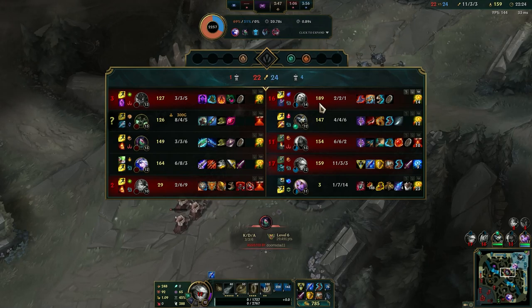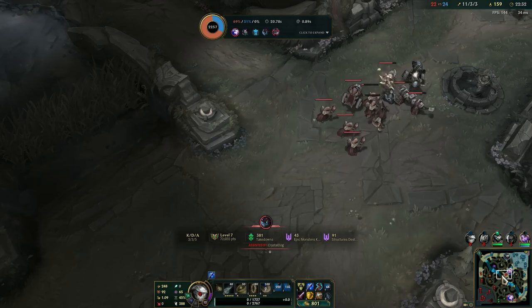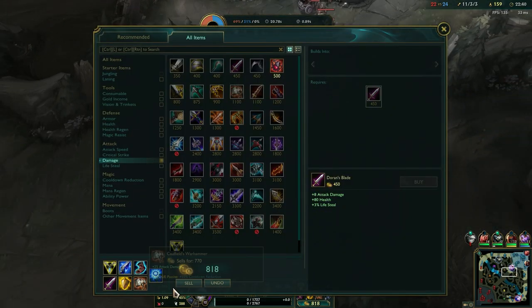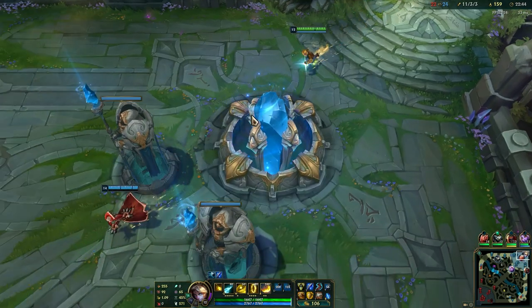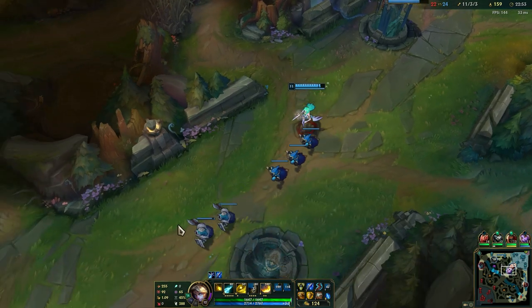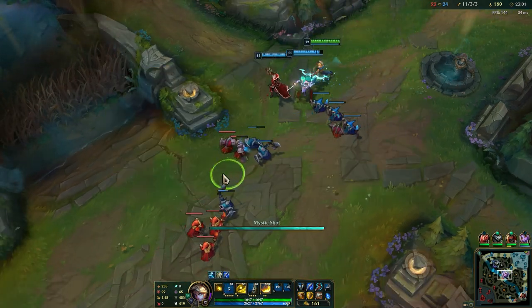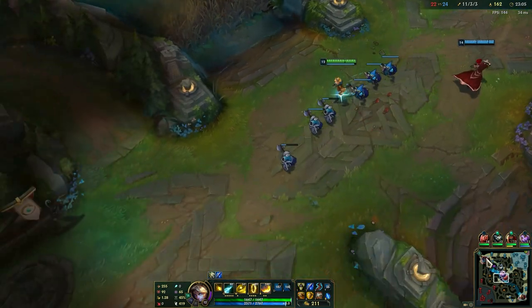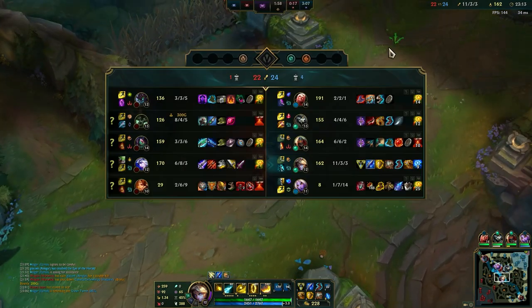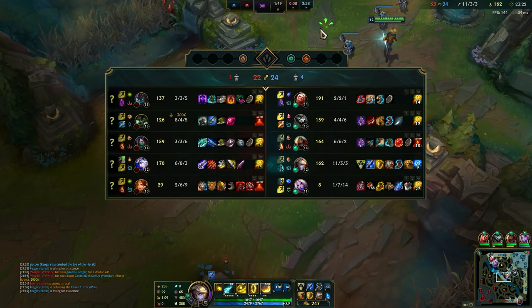Vladimir is ahead and fed — he should be because he did not leave his lane. Now he has two items, so if we group we can actually do a lot. I am going to sell this item so we can complete the core item faster. We need Soraka to stay mid as well — she should not be going top. Vladimir needs solo experience and gold.